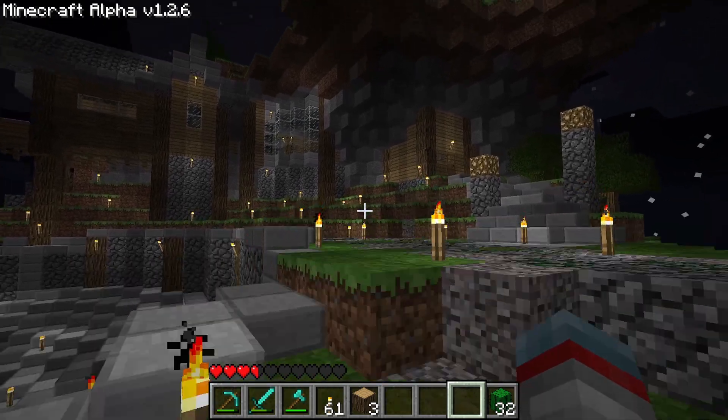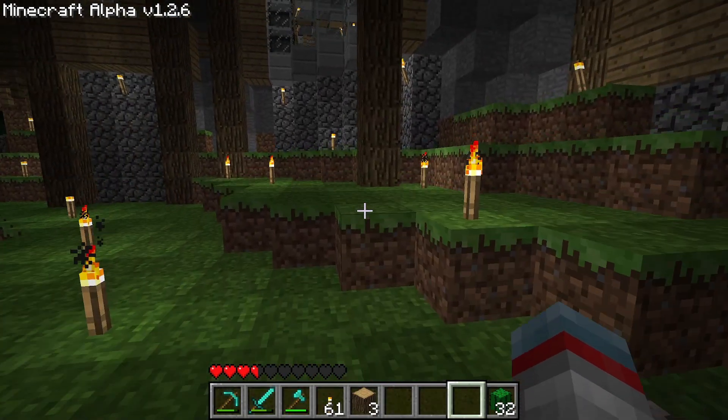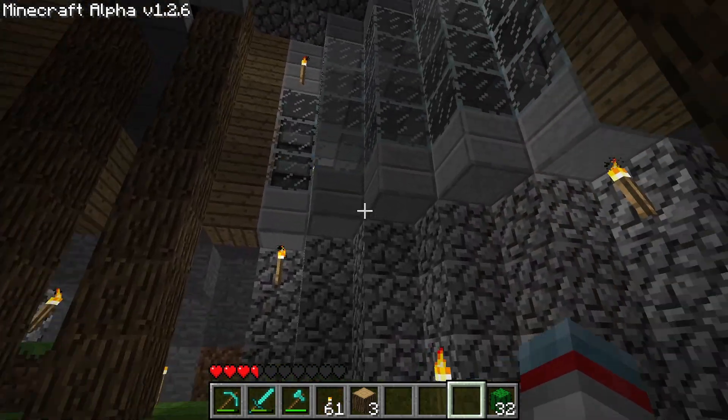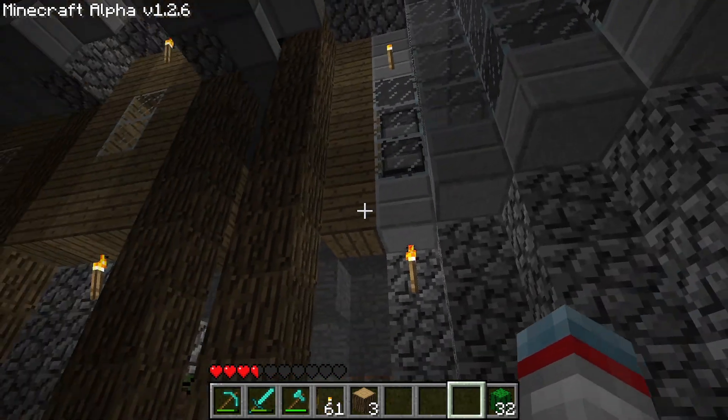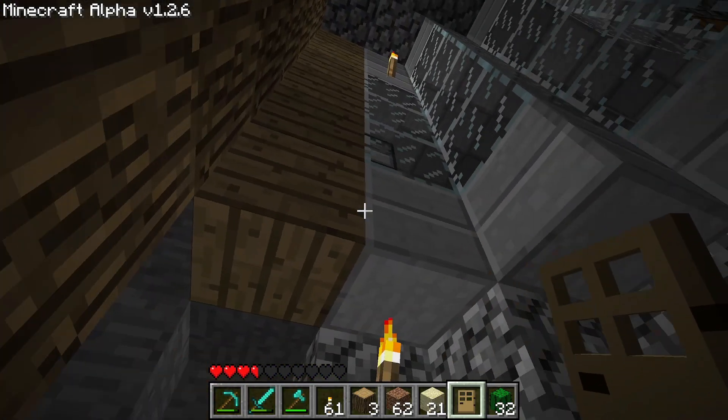I wanted to show you how to do the trap door, or the top half of a door and cactus glitch. I'm sure some of my Minecraft veteran viewers already know this, but I didn't, and so I'm sure there are a few people watching who also don't.